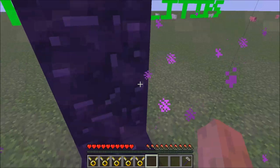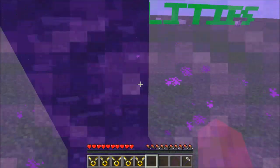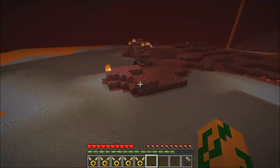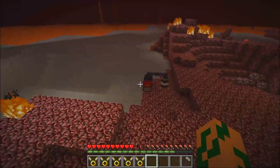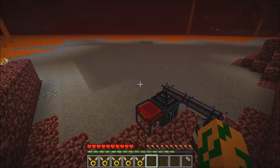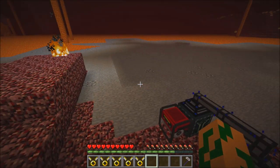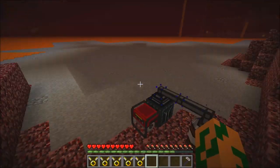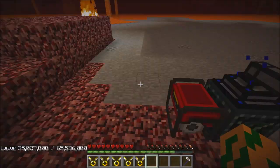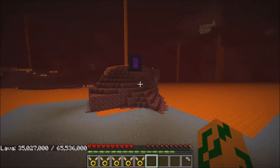Over here we can look at the endothermic pump, which basically just pumps lava. You can store it and it doesn't cause lag because it prevents lava from running — it replaces lava with stone. So that's very nice.